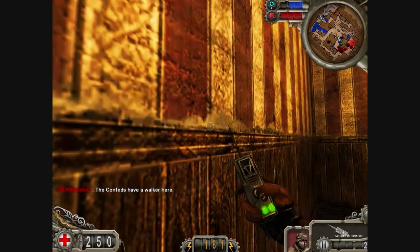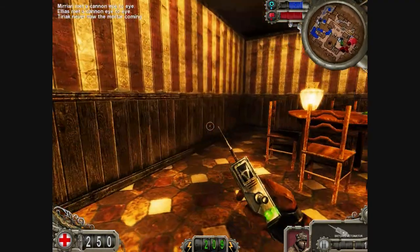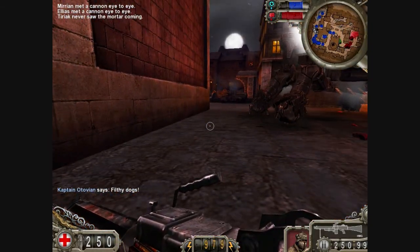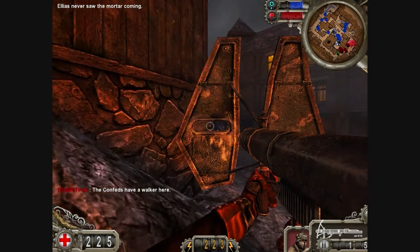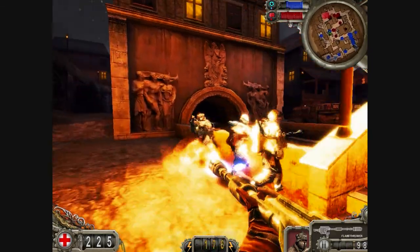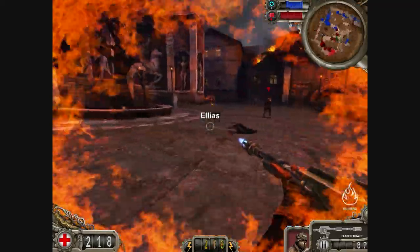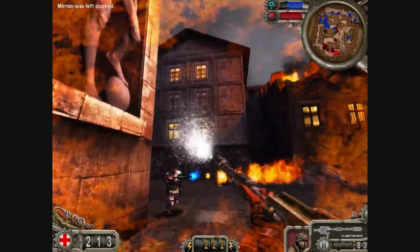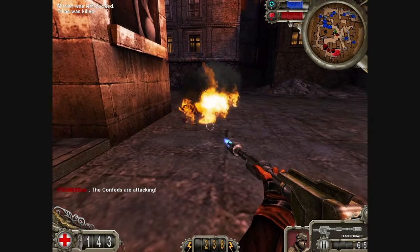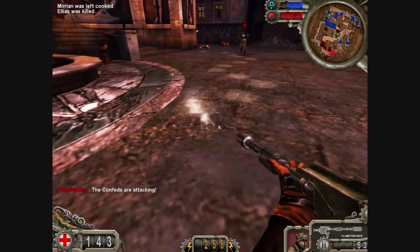The satchel charges are one of the best ways to take down tanks and spider walkers — two of them and that thing is dead, the biggest enemy in the game. You also have your typical rocket launcher: it's slow and you run slower with it. The flamethrower is pretty cool — you can actually lay down a little trail of fuel and then light it on fire. I haven't found much practical use for it, but it's kind of neat as a secondary fire.